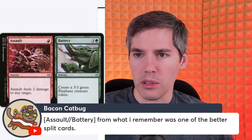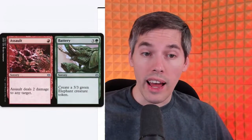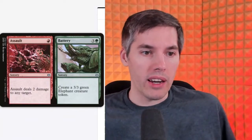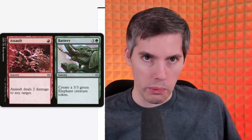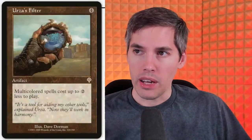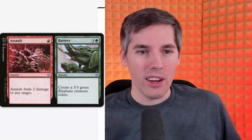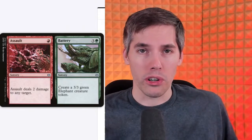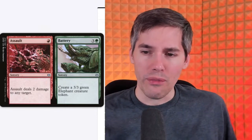Assault // Battery — from what I remember was one of the better split cards at the time. Red mana: Assault deals two damage to any target, still bolts the bird, still bolts the Utopia Tree. The Utopia Tree — I don't remember how much play that card saw, but it was originally from Invasion: two mana 0/2 that added one mana of any color. So Assault still bolts the tree, and also for four mana you create a 3/3 green elephant creature token. If bolting the mana dork is useless in the late game, just put a little elephant into play.